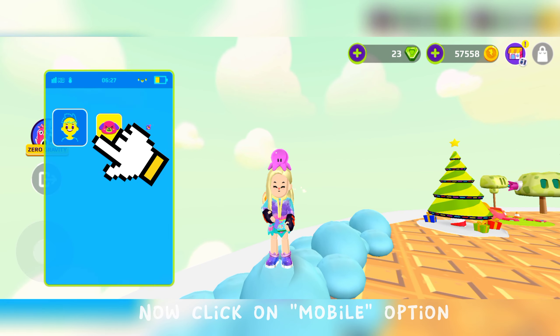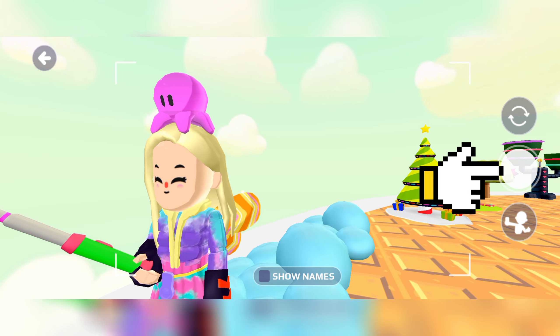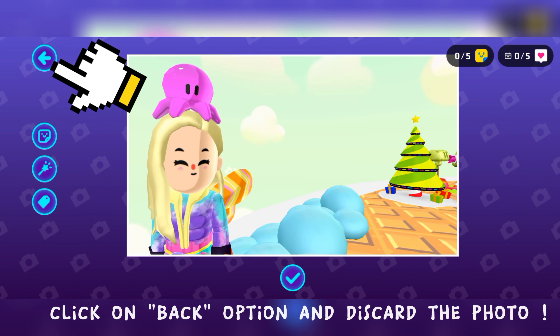Now click on Mobile option, click on Camera option, now click on Capture option, then click on Back option and discard the photo.